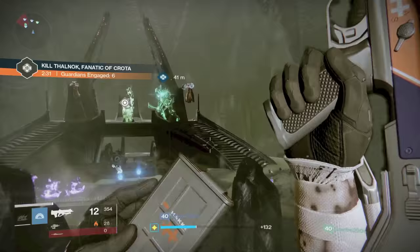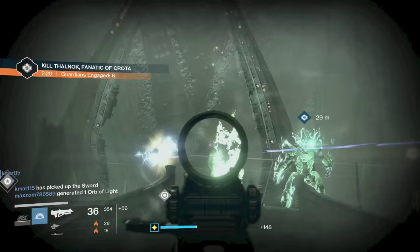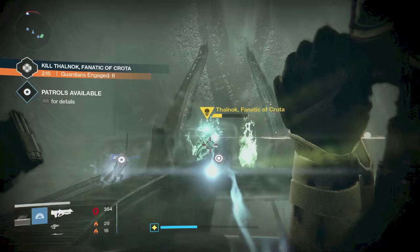Warlock, stick Crota with some fusion grenades. Sunsinger, pop your super and just start lobbing grenades at him — that will help keep his shield from regenerating. We had some people on my team, my two friends, using Truth. But Truth friggin' blows, dude. I forgot how much that thing sucks. You'll probably be better off with a high impact machine gun over Truth. That thing sucks.